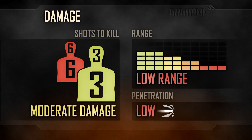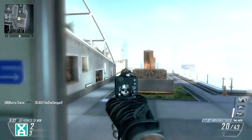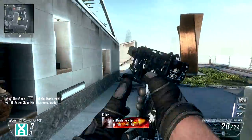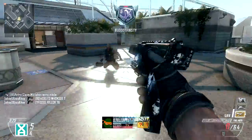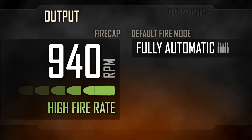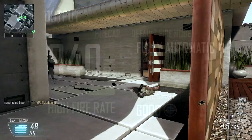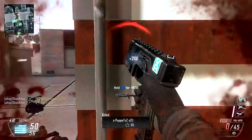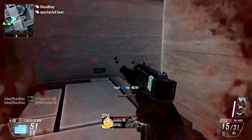In-game, damage is moderate. The CAP-40 will kill in three shots at close range. This damage quickly drops off to a six-shot kill at the extent of the CAP-40's reach. There is no headshot multiplier, so body shots are as valuable at any range. And as with all the pistols, penetration ability is low. Rate of fire is an impressive 940 rounds per minute, faster than any other sidearm and comparable to most SMGs. Paired with good hipfire performance, the CAP-40 is a very reliable and consistent weapon in close quarters combat.